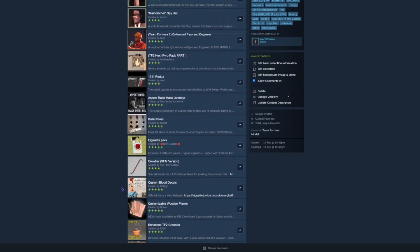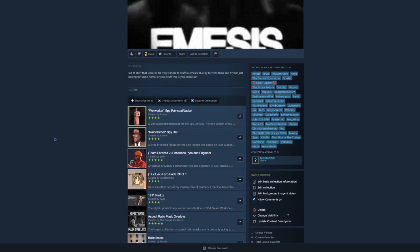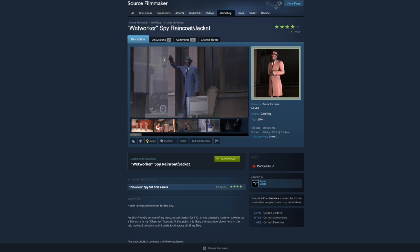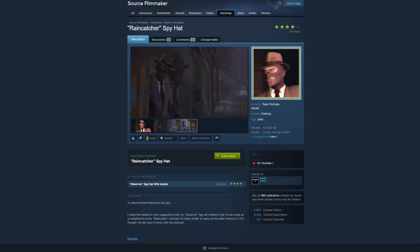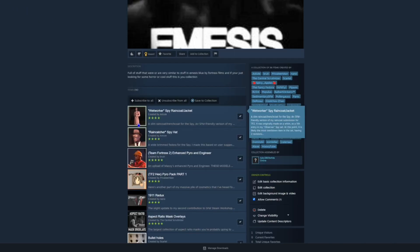First you've got this basic little coat — Spy wears this all the time, the blue version of it. You can see he's got a hat, and here's the hat for it. They both come separately even though they're both there in the picture, which is a bit weird.